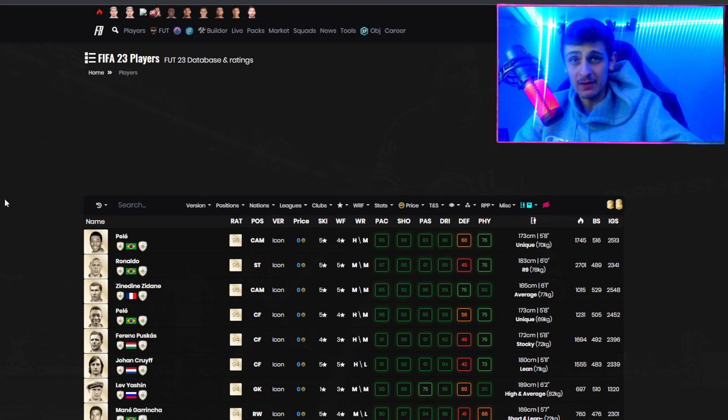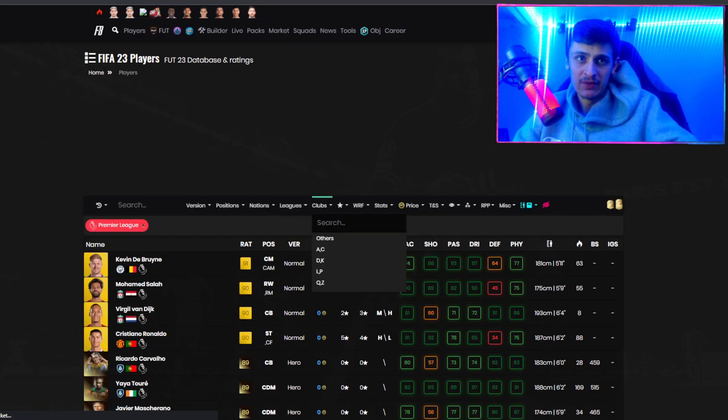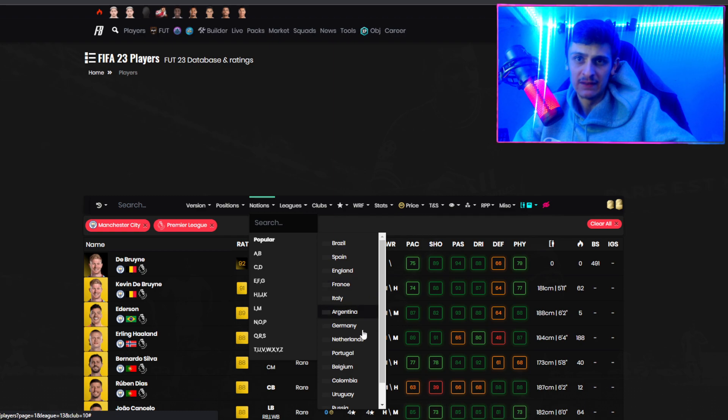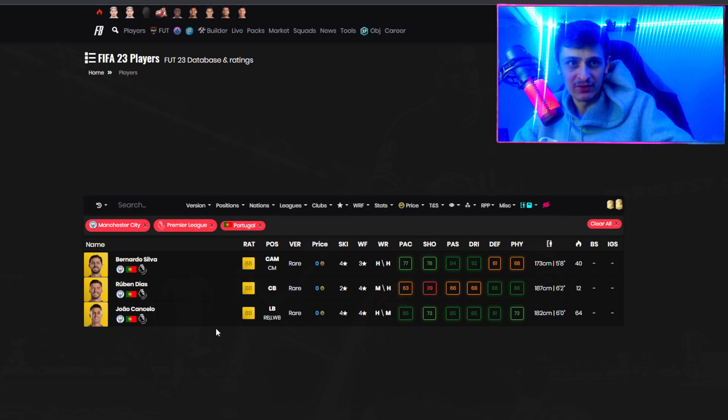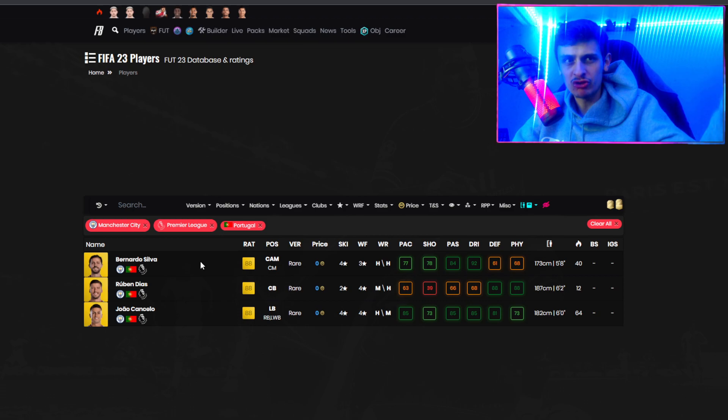Into the final filter — this is going to be a higher tier filter and it worked very well last FIFA, but this filter is going to work better than ever this FIFA because all three players are the exact same rating, which was not the case last year. Premier League, Man City, Portuguese nationality. This gives us three players: Cancelo, Diaz, and Bernardo Silva, all 88 rated — which is insane. Cancelo will be through the roof early doors, so this filter will work better when he comes down in price. It'll mainly be between Diaz and Bernardo Silva. Down the line this will be sick.